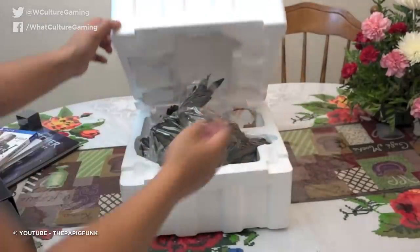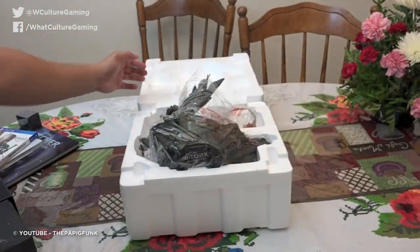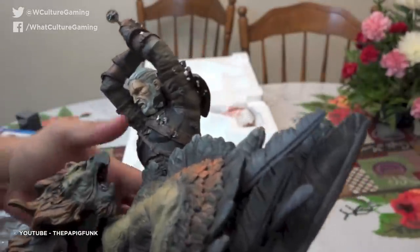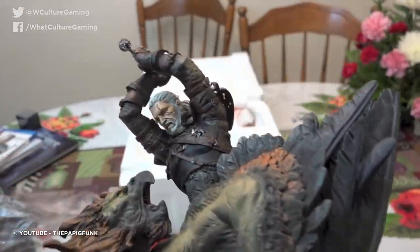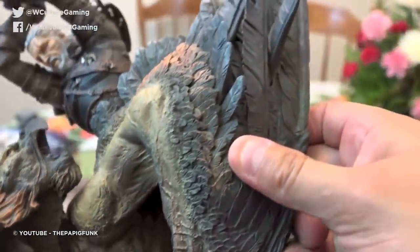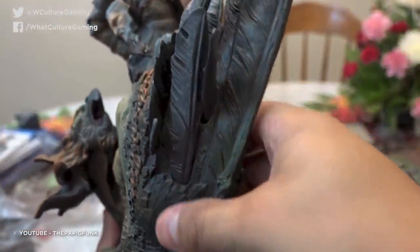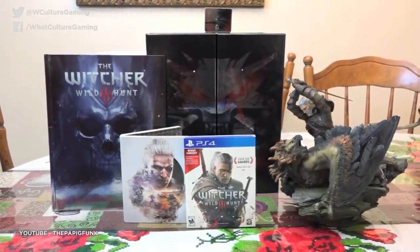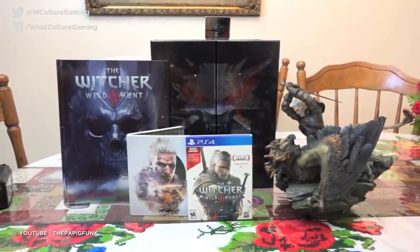Plus, the model you get is absolutely huge. This frozen snapshot sees Geralt taking on a griffon, and the expression captured on both of them is stunning to say the least. They could have easily gone with a stoic-posed Witcher and just called it a day, but CD Projekt Red prove yet again why they are a beloved developer thanks to instances like this.